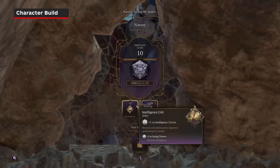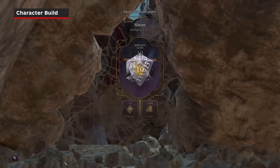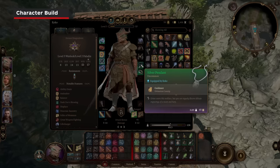Keep Guidance on you. A free extra four-sided die to every skill check is incredibly strong. There's even an amulet, the Silver Pendant, that gives you the cantrip without needing to learn it.